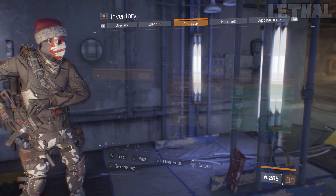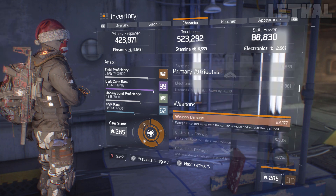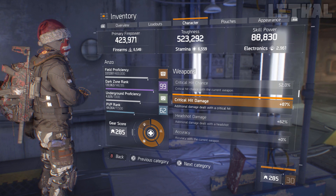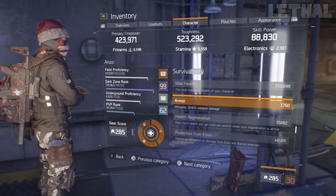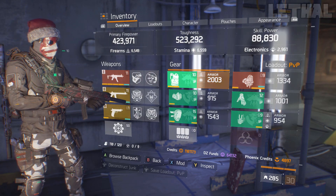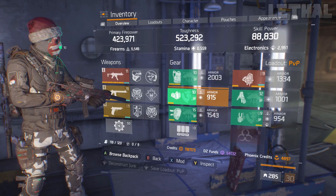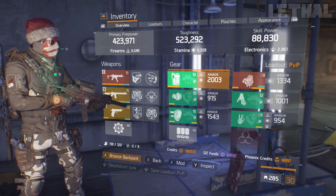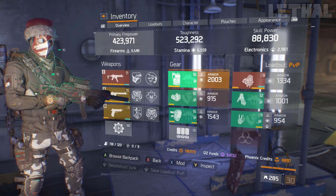I want to show you guys the character stats. For weapon damage I'm sitting at 22,000; 52% critical hit chance; 87% critical hit damage; 62% headshot damage; 350,000 max health; and 7,750 armor. The build is fully optimized with major and minor attributes and stat rolls — the armor rolls are not fully optimized, but everything else is. My stats might look a little better than yours since I spent division tech and credits into this build.